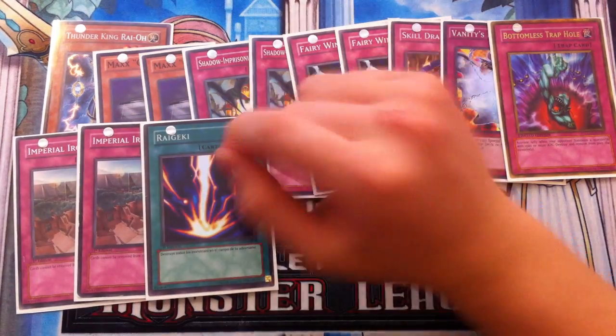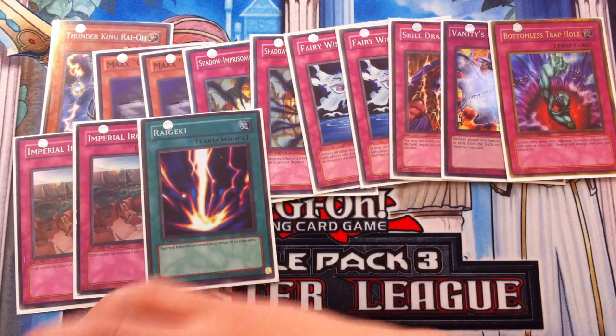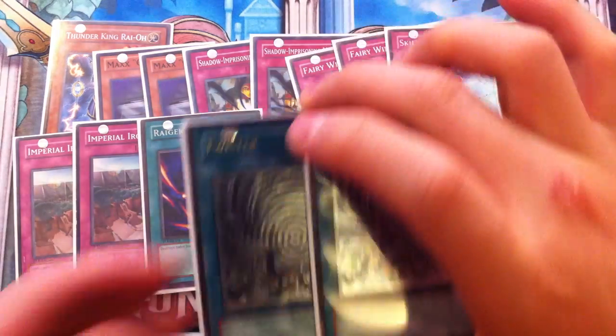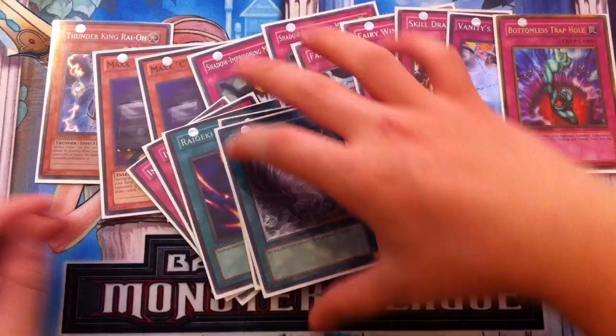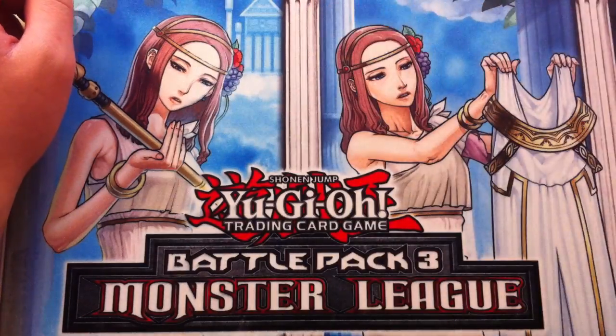One side-deck Raigeki — since I don't main Raigeki, it's better to side it. Last but not least, Double Twister in the side deck. That's it for the side deck, and side deck is always personal preference.